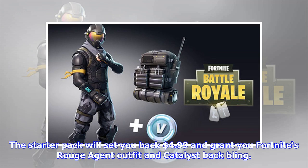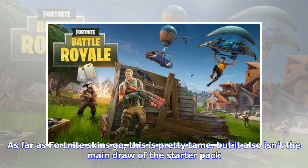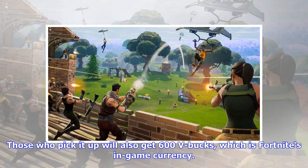The starter pack will set you back $4.99 and grant you Fortnite's Rouge Agent Outfit and Catalyst back bling. As far as Fortnite skins go, this is pretty tame, but it also isn't the main draw of the starter pack. Those who pick it up will also get 600 V-Bucks, which is Fortnite's in-game currency.